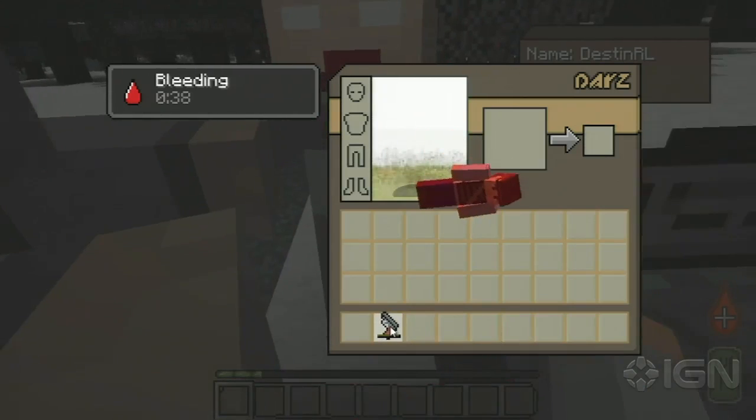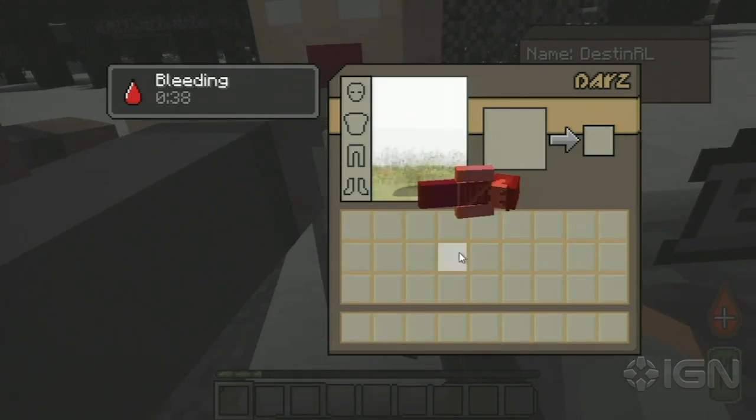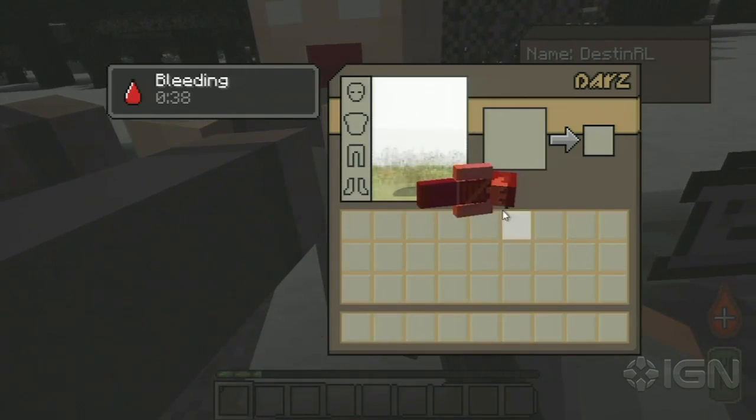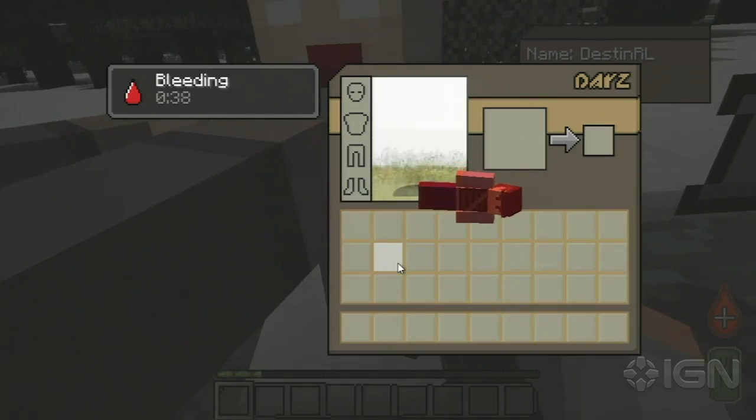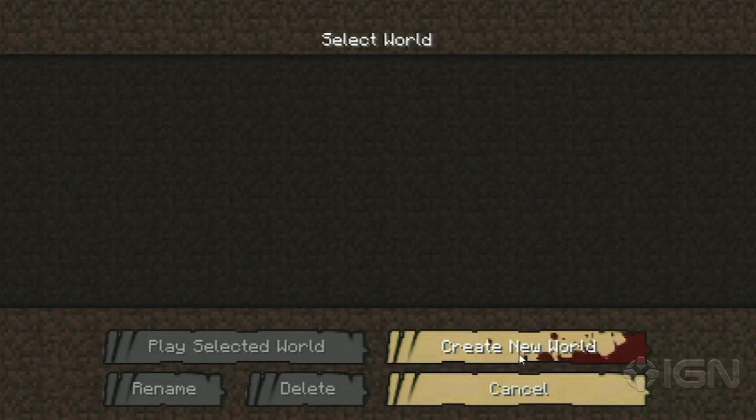That's the fun part about modding — figuring out how to do things in a video game. So there's my dead body in the inventory screen. That's actually even more horrible because of the missing text. Best death screen ever. Like we said, first time ever playing.